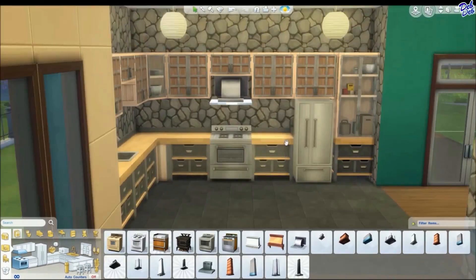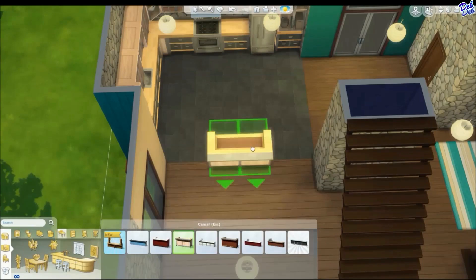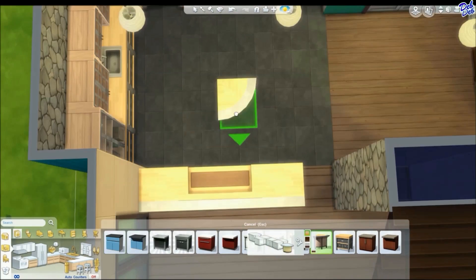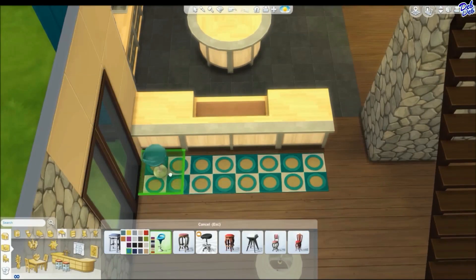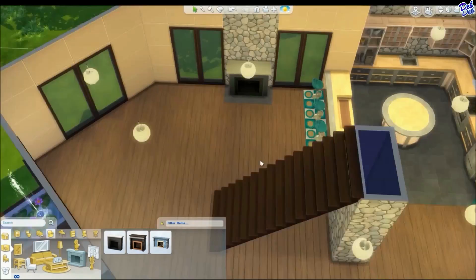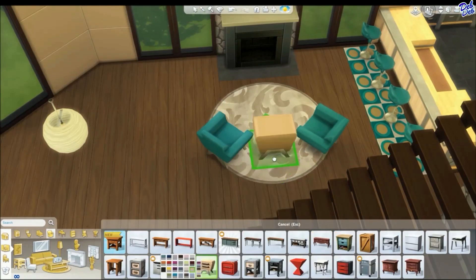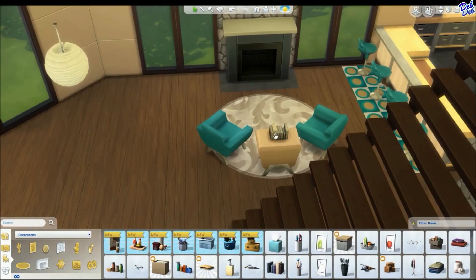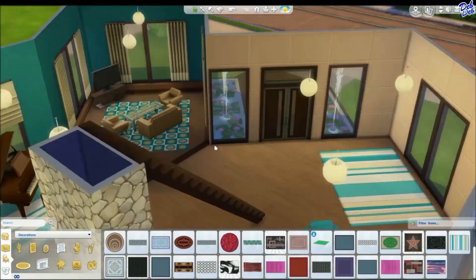And here I am just working on the kitchen with the modern cabinets. And there is the bar area. I also did put that round island in, which I really like, and putting in the bar stools. And here is the fireplace area that I was telling you about earlier. It's just a nice little cozy spot for your Sims to sit and enjoy a drink after work or read a book by the fireplace.